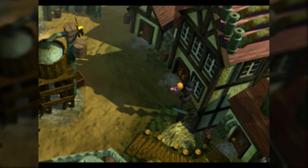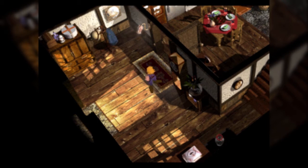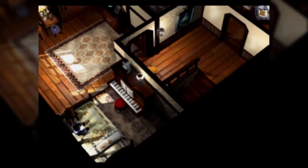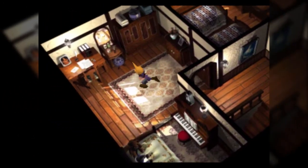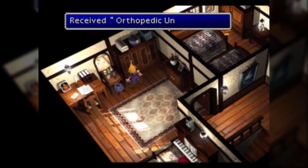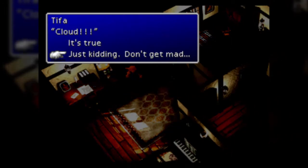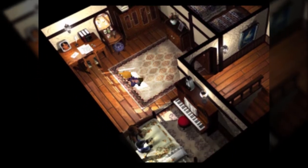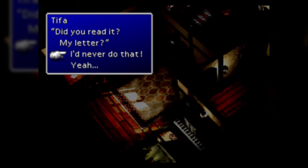Next, let's head next door. This is Tifa's house, and this is potentially the most important place to visit here. In fact, I actively screw up on something here that I'll talk about when we get to it. Nothing you do in this section is actually going to impact your relationship values - the only thing that does is when we get to the end of it. We found her... I'm just kidding. This is a letter - let's read this.